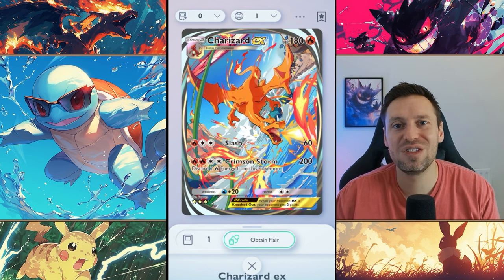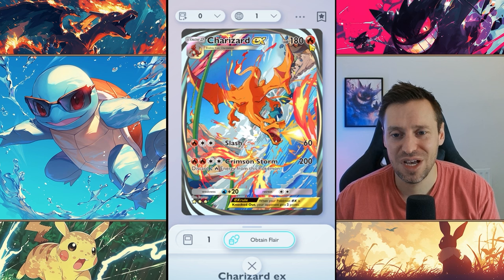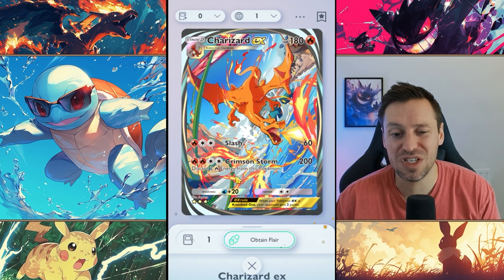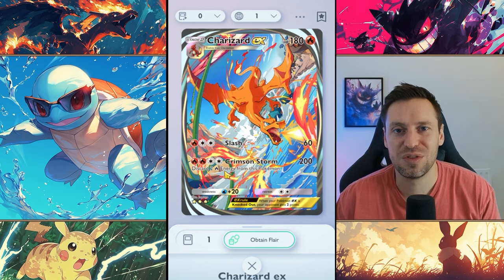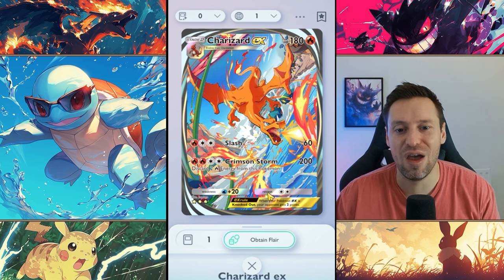Charizard EX — I'm just as surprised as you guys, I thought they'd be higher up on the list. Seriously tanky at 180 HP, and Crimson Storm doing 200 damage can one-shot anyone in the game. But the reason Charizard is so low is that it discards two energy, which can be a problem, and you need to build up four energy, which isn't easy — you do need to run a Moltres with Charizard. It's a shame because they're one of my favorite cards, and who doesn't love Charizard from Gen 1? It just comes down to Crimson Storm losing that energy, and their weakness is water, and Starmie and Articuno are everywhere.